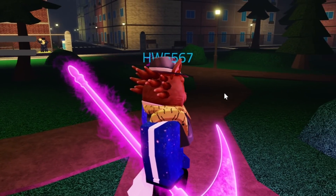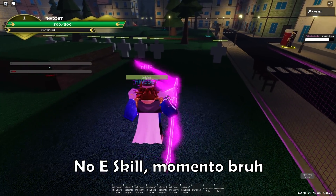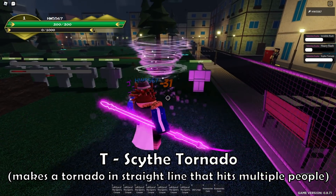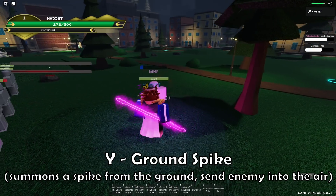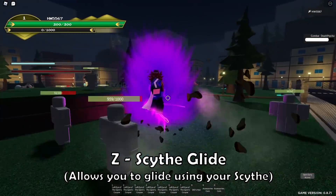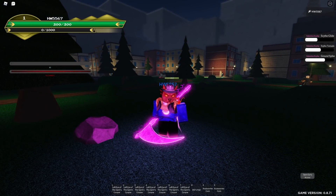Now that we've got the valentine scythe and checked out the map, let's check out this spec. The M1 looks very clean. The Q skill is like a flash step. The R skill looks like a barrage. The T skill — oh snap, does the tornado affect multiple people? Yeah, wow! And the Y skill is a ground spike. That's actually kind of sick. That seems to be all the skills for this scythe.